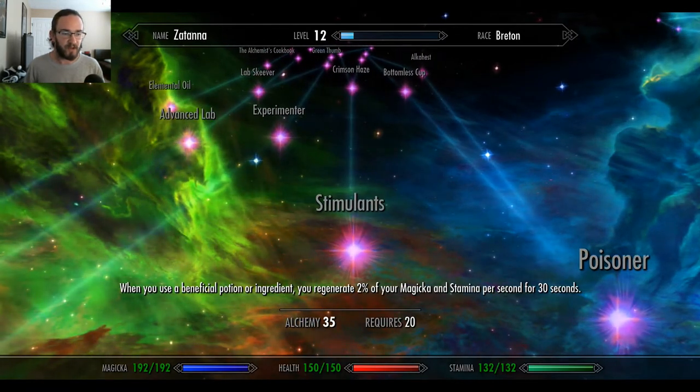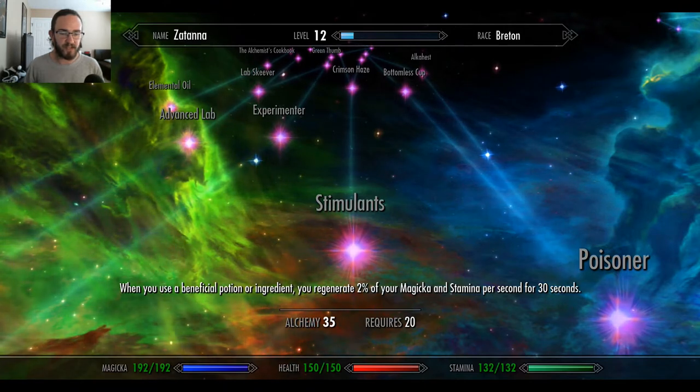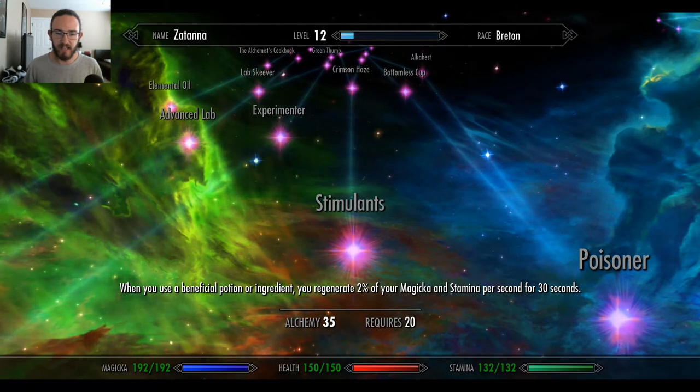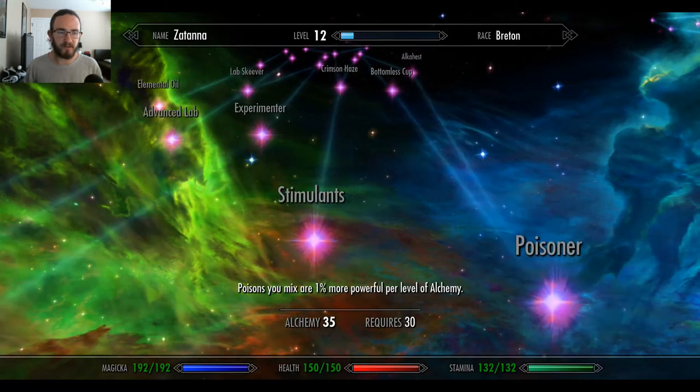Stimulants: when you use a beneficial potion or ingredient, you regenerate 2% of your magicka and stamina per second for 30 seconds. Sweet Christ. I think both of those are new.